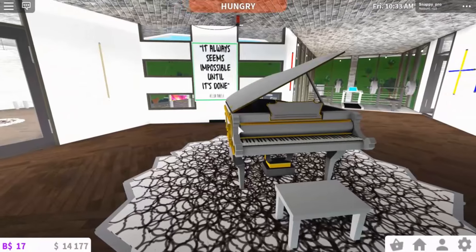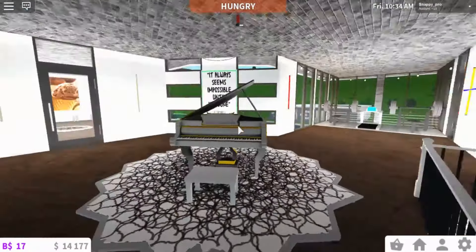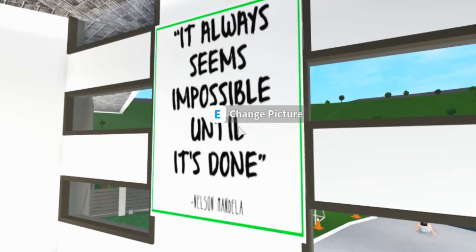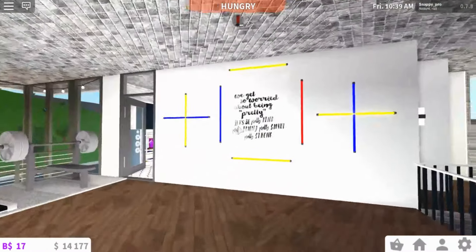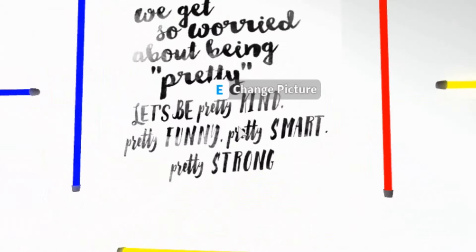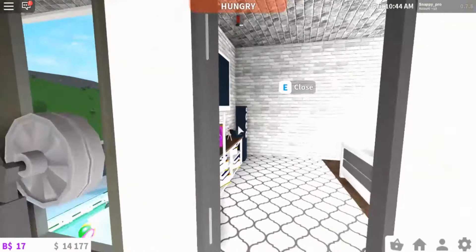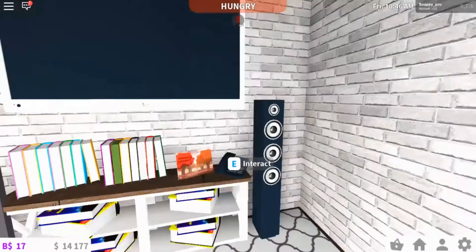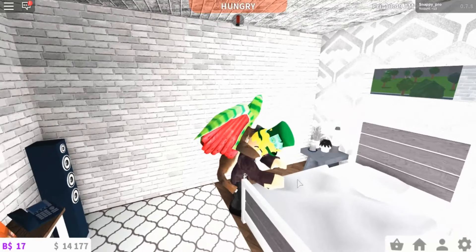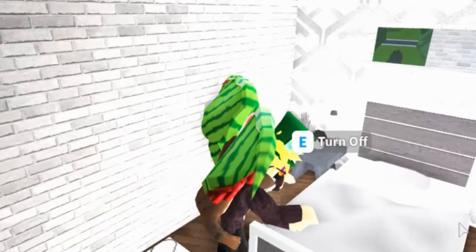Here we have a piano at the very top — a big piano. We have inspired quotes: 'It always seems impossible until it's done' and 'We get so worried about being pretty — let's be pretty kind, pretty funny, pretty smart, pretty strong.' If you go in here we have the guest room — it's quite small, and of course the bed is made.